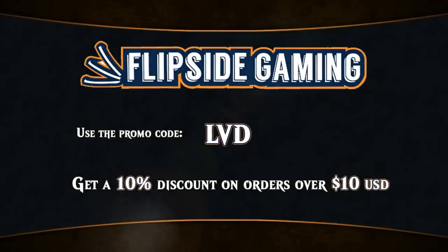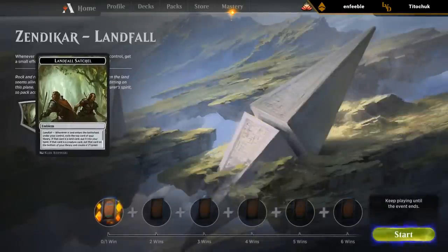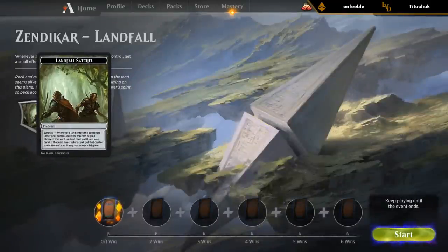Looking for Magic cards at flipsidegaming.com? You can now use the promo code LVD to get a 10% discount on orders over $10 while supporting the channel at the same time. Looks like we've got the Zendikar Landfall event which I'll still have to complete.